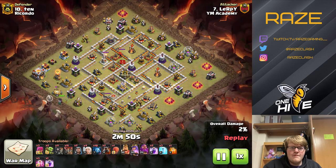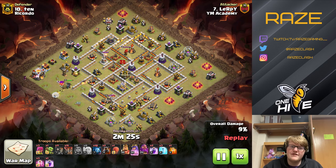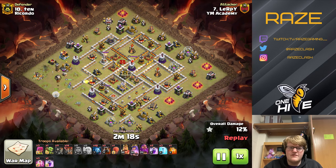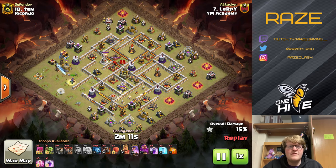Next up we have Lerpy, and this one's going to be slightly different. The queen charge starts at eight o'clock and she's going to be walking a long way across the base. You'll notice she walks into an area with walls in a weird pattern — not really making compartments. He still has wall breakers, and he chose this area because that's where the tesla farm is. So the queen takes care of the tesla farm as well as getting into the base via this non-compartment wall setup.